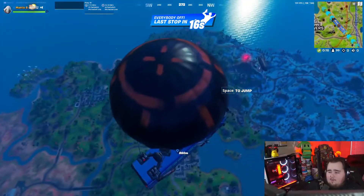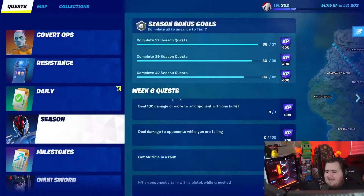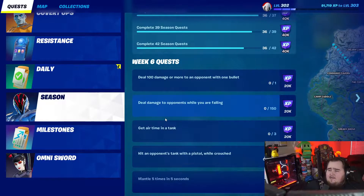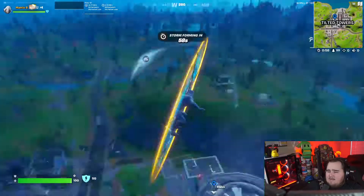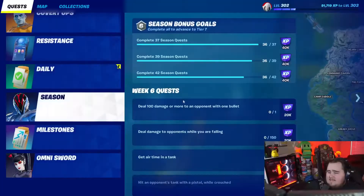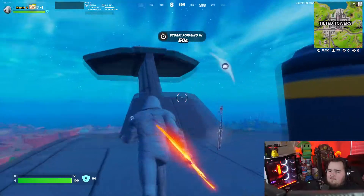We're gonna hot drop Tilted — literally just going straight to Tilted because we can pretty much do everything there this week. All the challenges are actually pretty simple: deal 100 more damage to an opponent with one bullet, you can do that with the sniper; shotgun opponents while falling — we'll go on the blimp for that; airtime in a tank; grab the tank pistol while crouched; and mantle five times in five seconds.